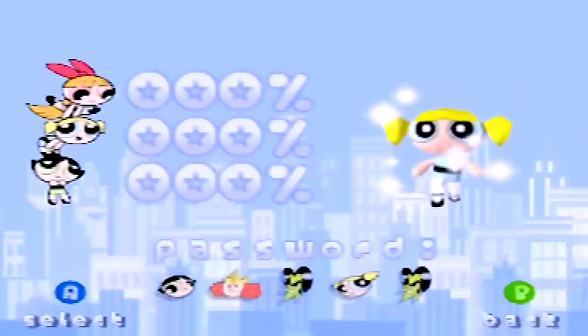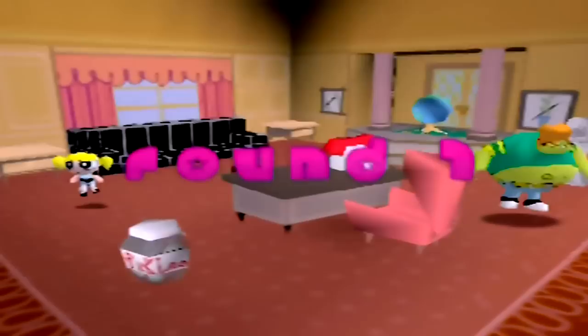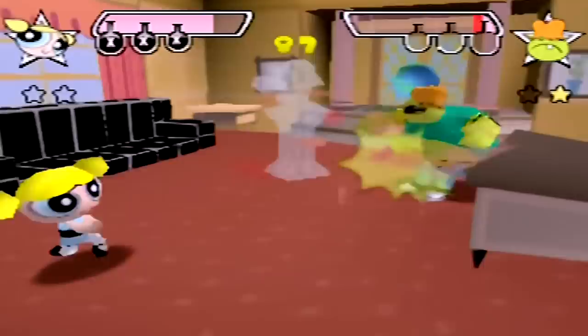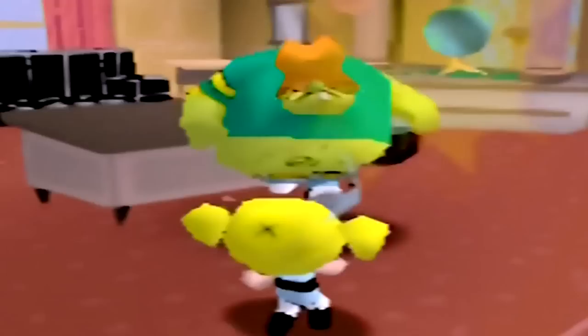Seems like each girl gets her own separate campaign. So let's just start with Bubbles and get this thing over with. The first fight is against Billy in the mayor's office. It's a 3D fighter and you're not locked to a 2D perspective, so it's basically a free-for-all. The general idea is that you don't want the opponent to have all the Chemical X, because it makes your attacks incrementally stronger the more you have, so you want to toss objects at them to knock it out of them.